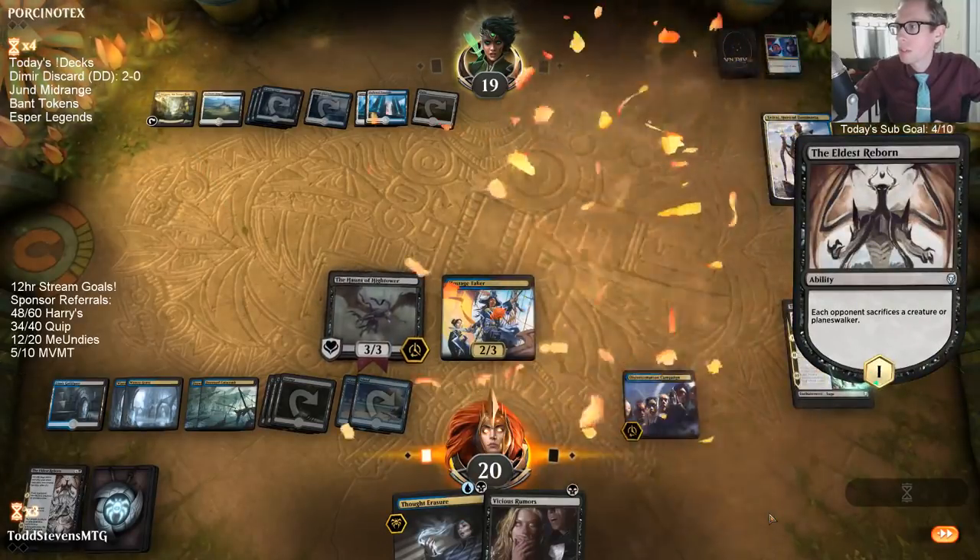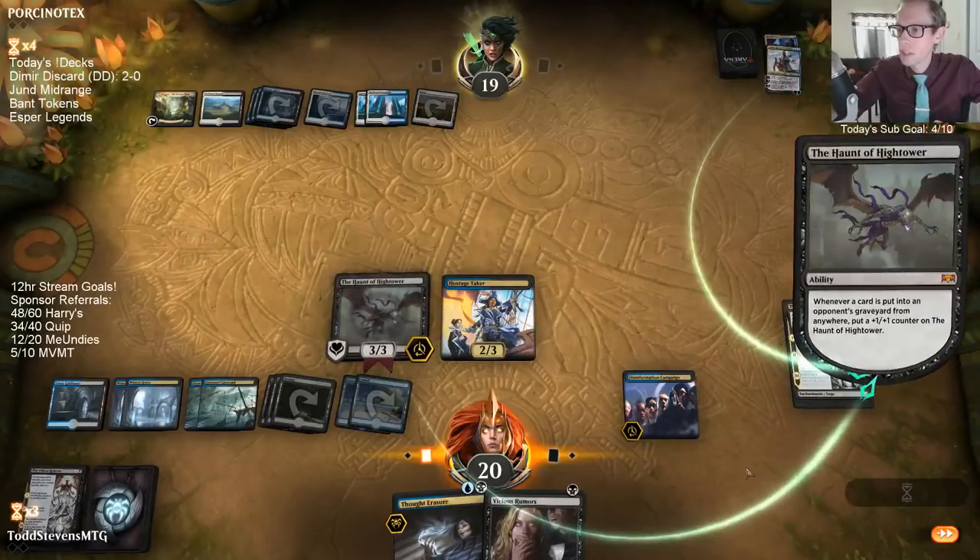Creature in the graveyard — a card in the graveyard puts a counter on Haunt of the High Tower.